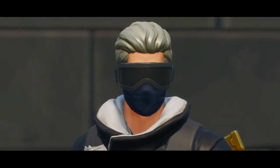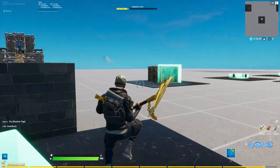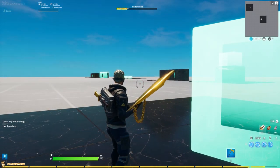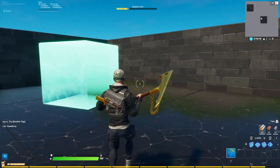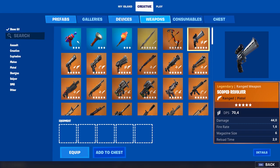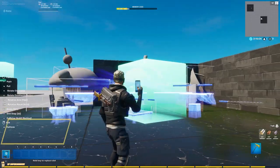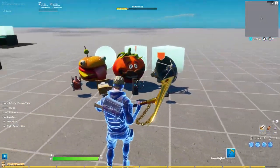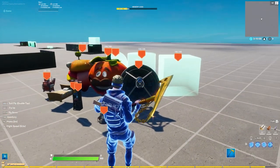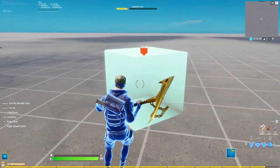Today we're going to talk about the infamous blue cube and things you can do with it. This is the objective device — there's not only one objective device, there are many. You can find them by going into My Island, then Creative, then Devices, then look for the objective device gallery. There are a lot of cool objectives in here, but the blue cube shape is the one getting used the most.